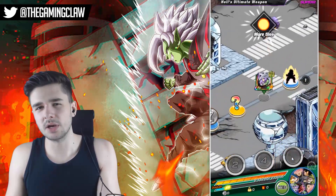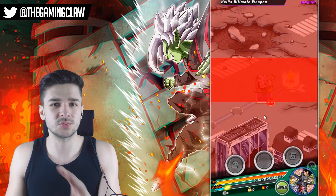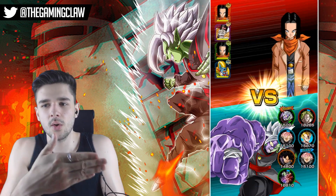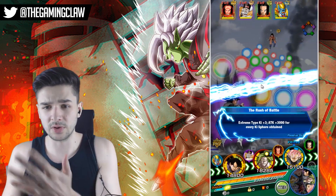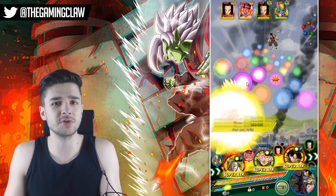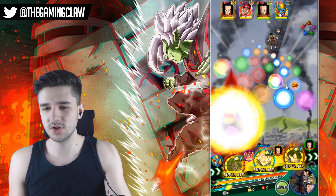You do get a bigger boost from a double Merge Marsu lead, but I honestly think it's worth sacrificing that additional 20% just for more consistent super attacks, because overall, despite not getting that much of an increase from a friend Rose lead, you're still doing more damage because the majority of your units are actually able to super attack.